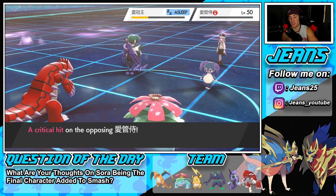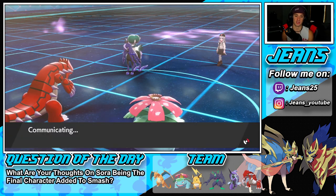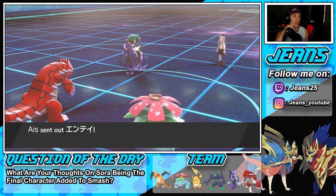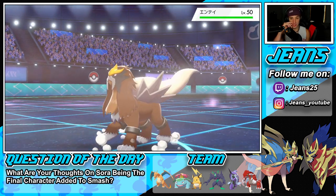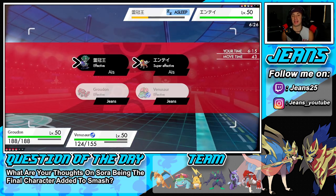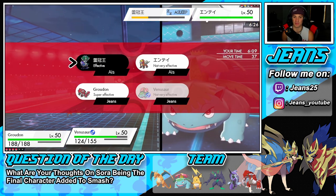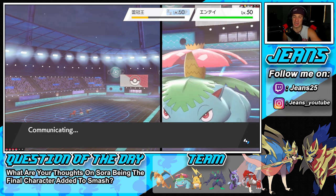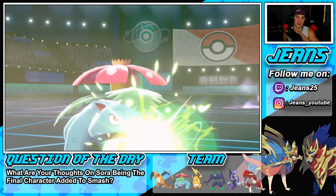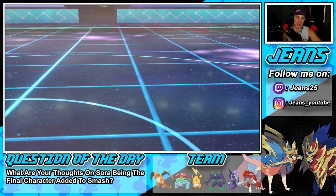Venusaur still outspeeds so I can Energy Ball and finish that Pokemon off. Looking pretty good - Sleep Powder doing work! If we still have speed I can put the next Pokemon to sleep, Blade again, and just roll with this weather combo. Super super strong. He's going to roll with Entei - that's a big mistake because we're rocking Blades. Energy Ball should fly through and finish off that Calyrex before it even wakes up. Get him out of my face!